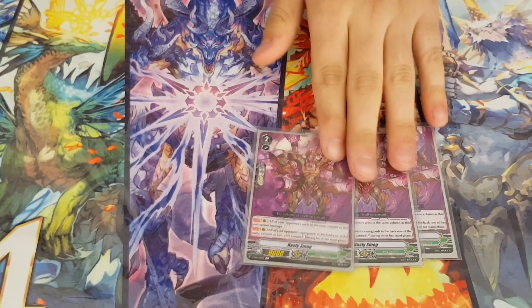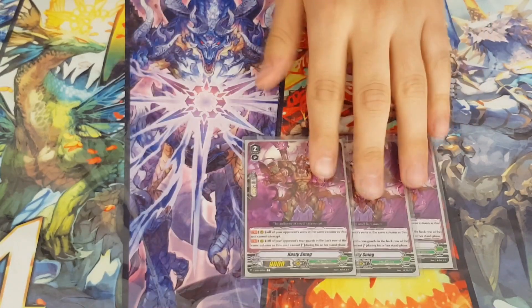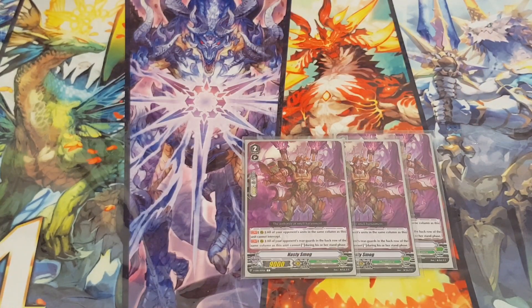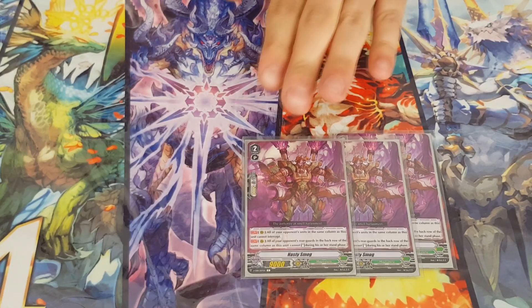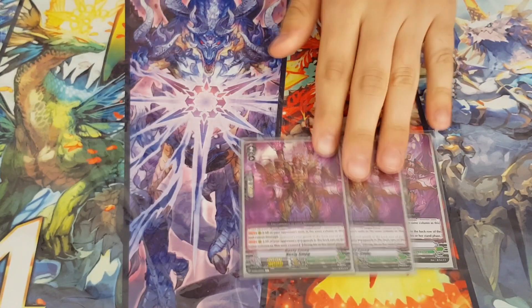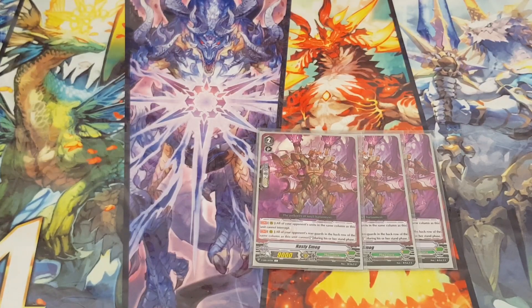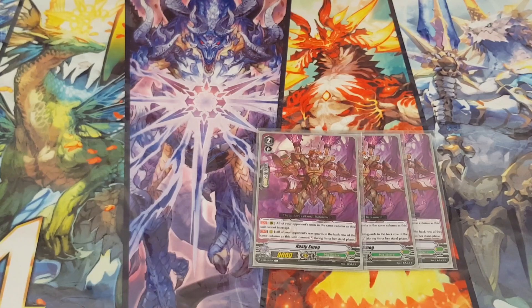Messy Smoke negates intercepting, which makes it really handy when I am able to stun a unit that will be present on the field even after the turn ends. He can stun a unit in the back row — pretty handy because if you cannot stand your booster and have to replace it, that already costs a card from hand. Just watch out not to stun something like a Gemini, because they can go into the soul for free and give a counter charge.